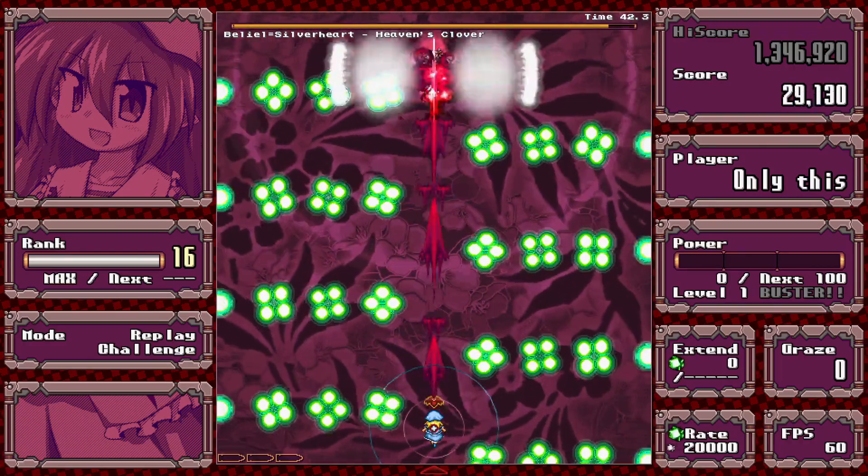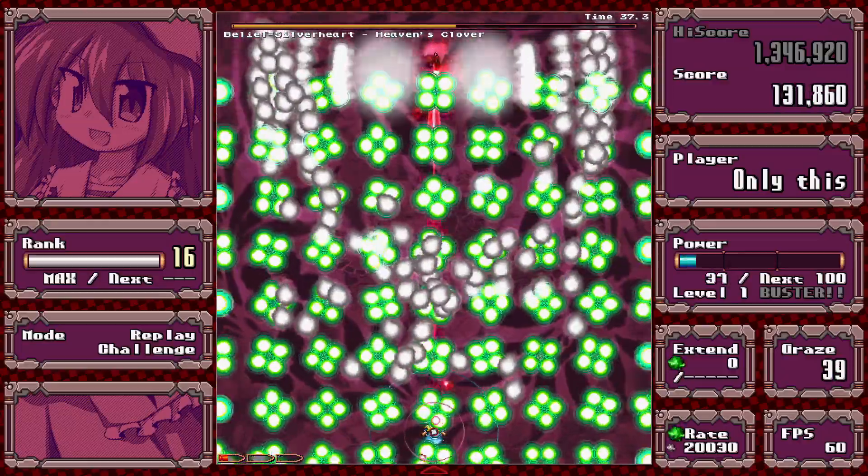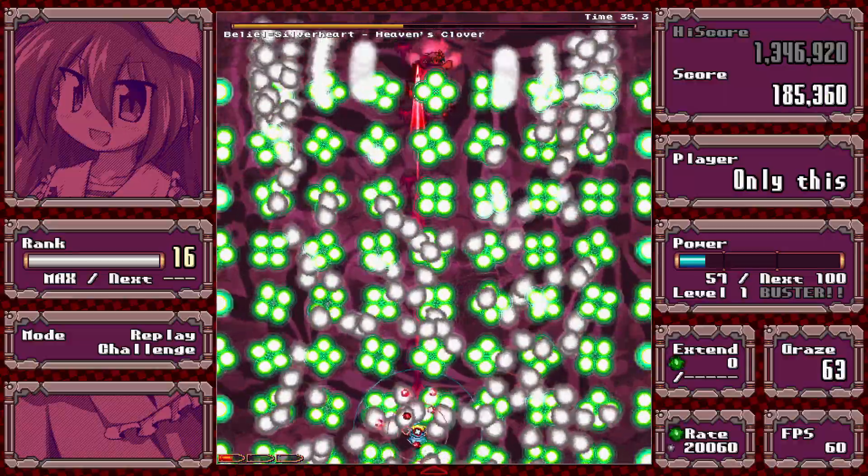This spell is pretty simple because the green goes in straight lines, so just stay at one height and dodge horizontally.